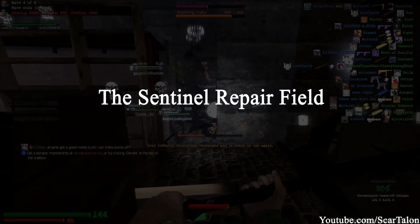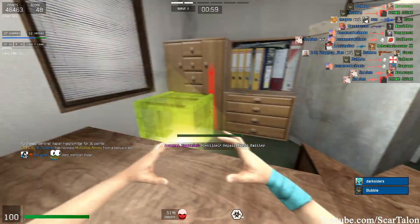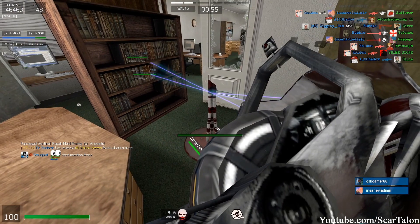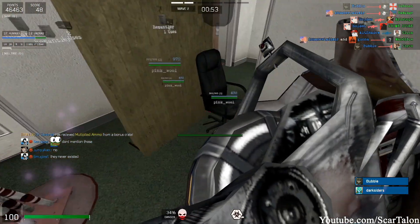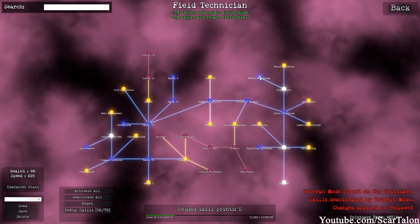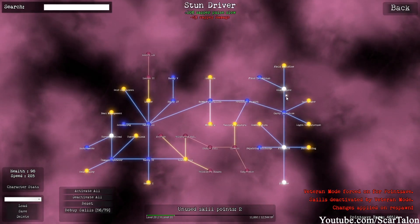The Sentinel repair field. The repair field's main purpose is to repair props. It uses pulse ammo to send out waves of repair. It can target many props and repair them at the same time. It can also repair deployables. If you go in the skill tree and click defense, the top right portion has some skills that affect the zappers and the repair field.